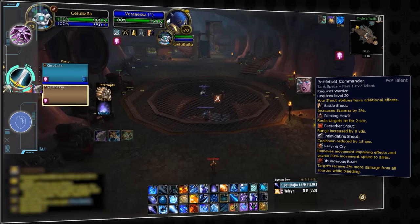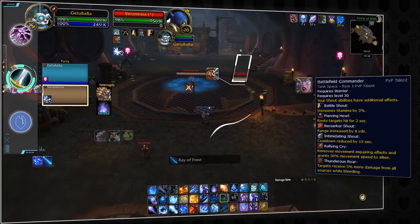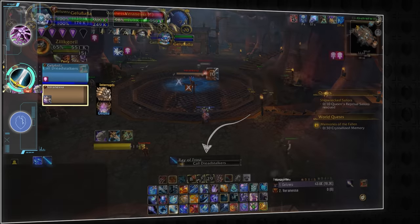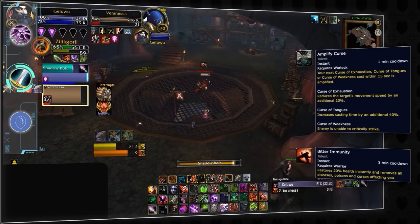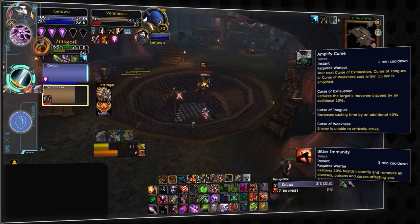Thought the new Battlefield Commander talent was strong? It's even better than you think — by using Rallying Cry when Ray of Frost is up, you can completely stop the cast from range by removing movement-impairing effects. Finally, if you're not tracking Amplify Curse of Weakness from Warlocks, you better start. When you use Bitter Immunity, you can actually remove this ability, allowing you to avoid that 20 second crit immune.